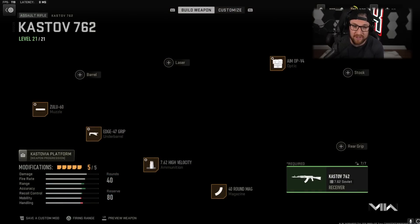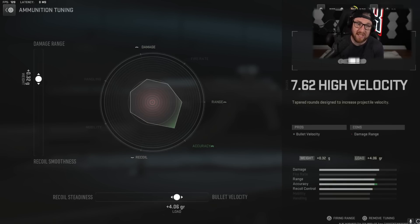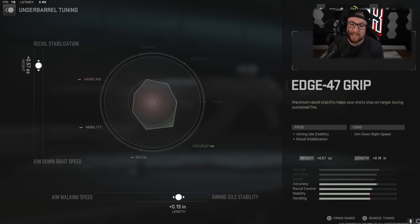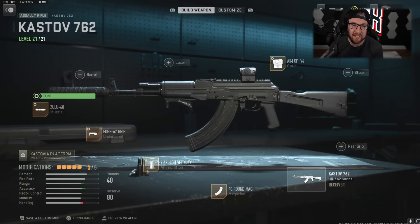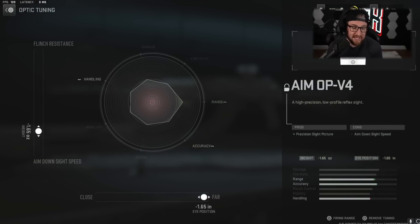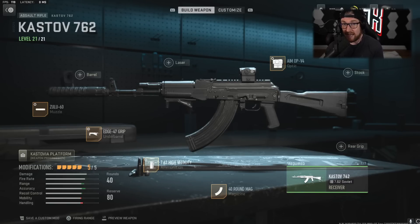It hits really hard and is really fun to use. As far as what we're using: 40 round mag, then High Velocity improving Damage Range and Bullet Velocity — but not too much, because the recoil on this thing is pretty high. After this, the Edge 47 grip: Recoil Stabilization and Aiming Idle Stability, since this is our long-range weapon. Then the Zulu 60 muzzle: Aim Down Sight Speed and Bullet Velocity. If you still find it has too much recoil, improve the Recoil Smoothness a little bit — but personally I didn't need it. Then the Aim Op V4 for sights: furthest eye position and Aim Down Sight Speed. This thing has a lot of recoil — if you can control it, it's amazing; if you can't, try adjusting your attachments for more recoil control.